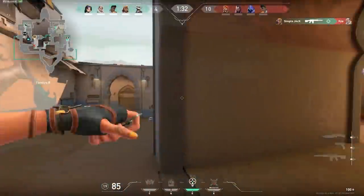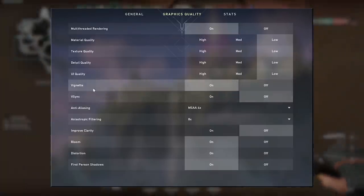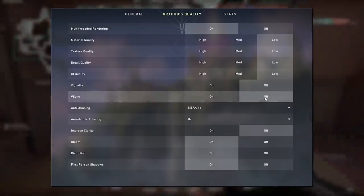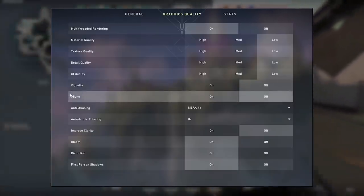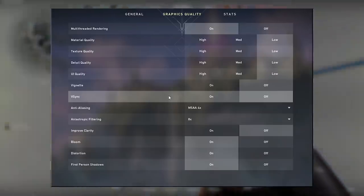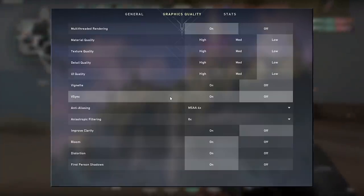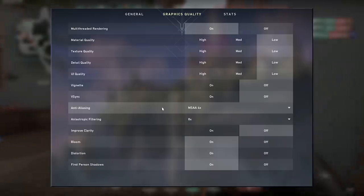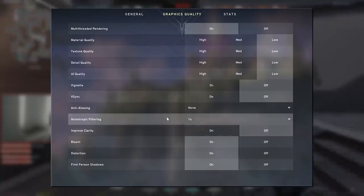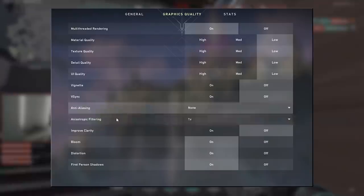The next setting — whatever it is — just turn it off. And the same thing with V-Sync. V-Sync is supposed to help with screen tearing, but it's almost always bad. If you have screen tearing you have other bigger problems, but you should just turn V-Sync off. Anti-aliasing should be completely off. Anisotropic filtering should be on the lowest setting. Both of these things should be turned off as well.